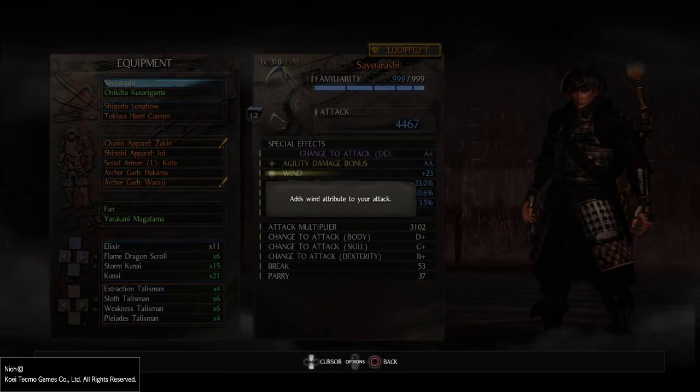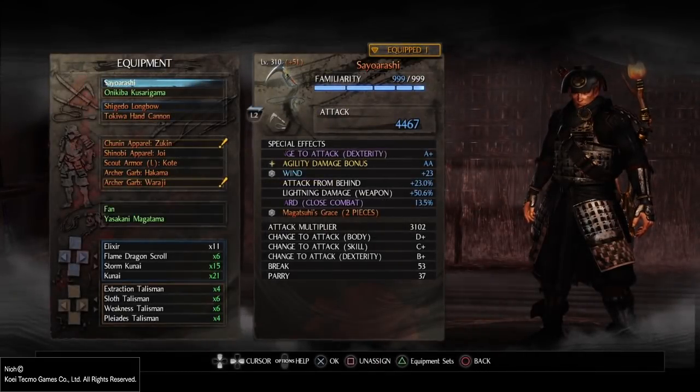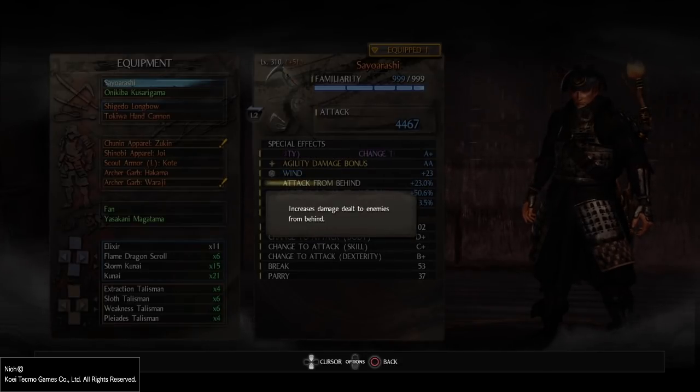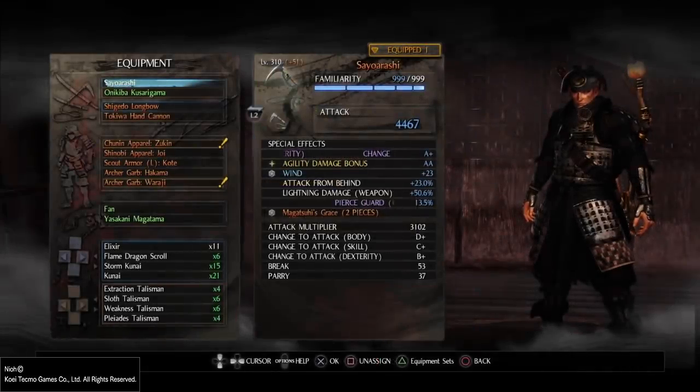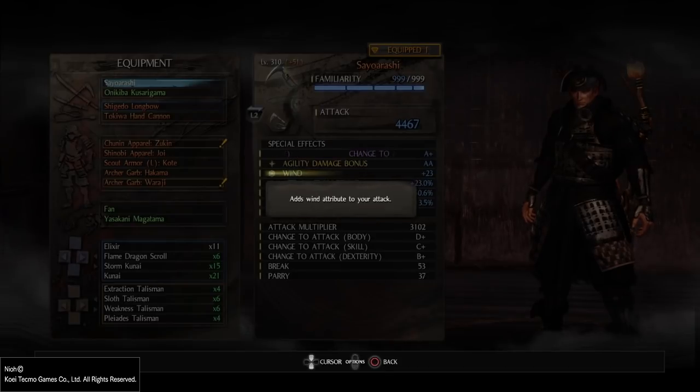The second thing I want to show is attack from behind, plus 23%. As I said with the guardian spirits, attack from behind is really what makes it special. If you combine what you have on the weapon and the guardian spirit Aikomori, it gives you about 50% more damage from behind. So basically, if I flank a boss — maybe a giant toad or the 100 Eyes — and cast a weakness on it, I will do about 30,000 to 40,000 damage. The other abilities like change to attack dexterity do not increase your throwing weapon damage, and neither does close combat.